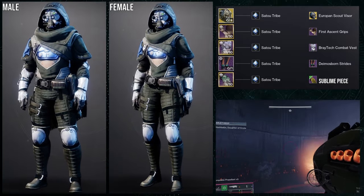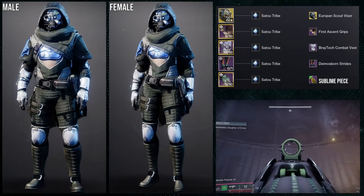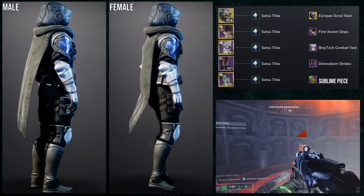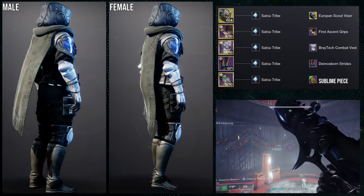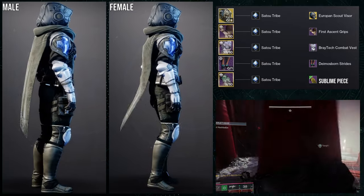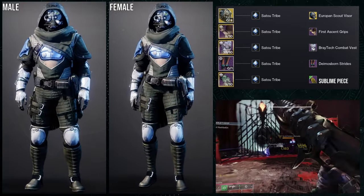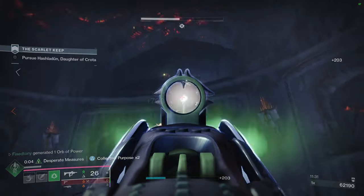For males it looks a little better since the cloak isn't as thick; for females the volume of the wrap just needs to be a bit lower. For the helmet: Euro Pound Scout Visor with the Cryptic Facade helmet. For arms: First Ascent Grips; chest: Raytech Combat Vest for the poncho look; boots: Diamond Born Strides for a tactical feel; and Sublime Cloak for the cloak. Shader is Sattou Tribe, because it combines cloth into one consistent color.